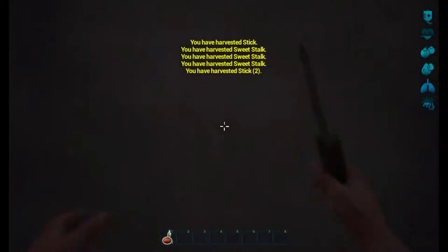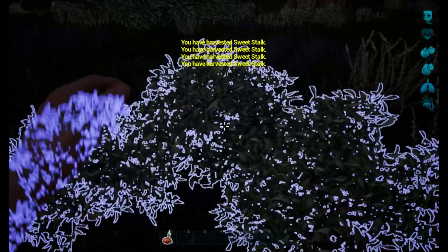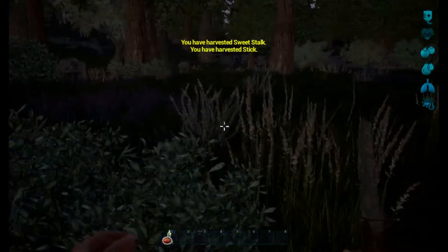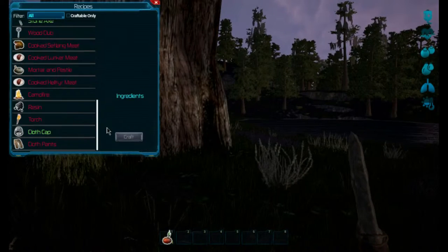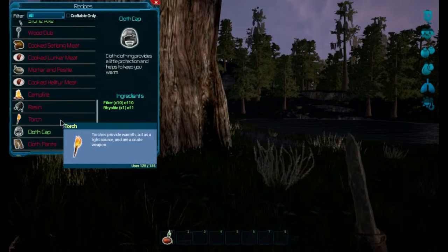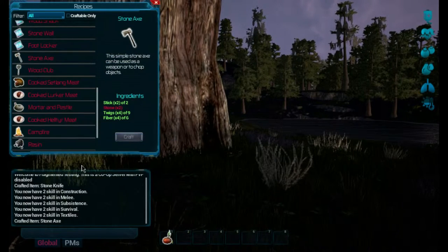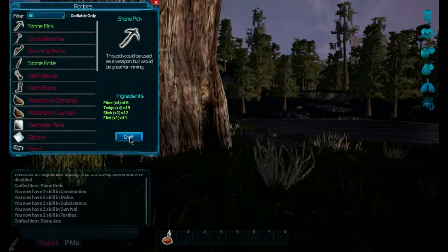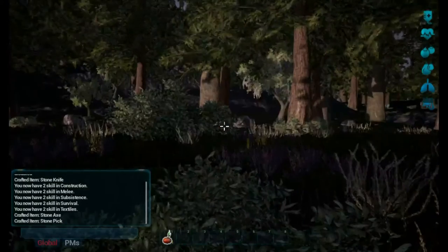Let's harvest this stuff — some more fiber, sweet stocks. Stamina issues. What do we need to make a stone axe? You can also make a cloth cap which uses fiber and rhyolite. Stone axe — here we go, this will help us process logs. Then we need a stone pickaxe — let's build that right away as well. Now we've got our basic tools.